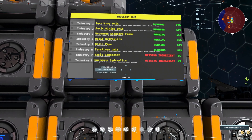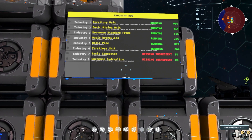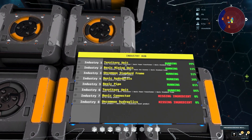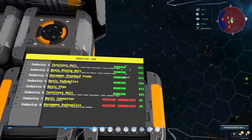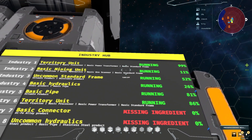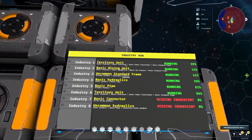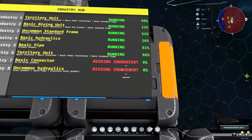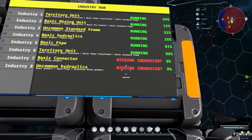You connect up to eight industry units to it. The very first screen just kind of gives you a rundown of what you've got. We've got some territory units running at 99% efficiency. You can see underneath them the basic things required to build them, as well as some basic connectors down here where we're missing ingredients — save on hydraulics.